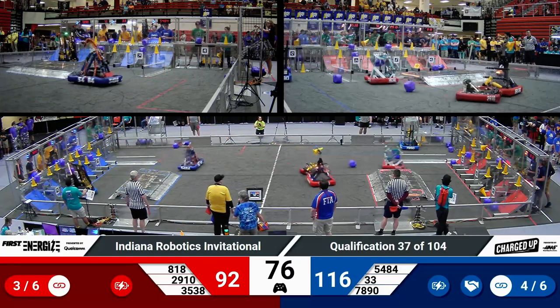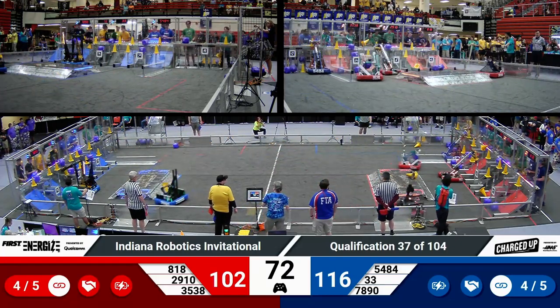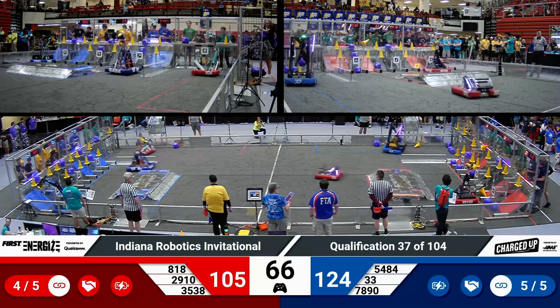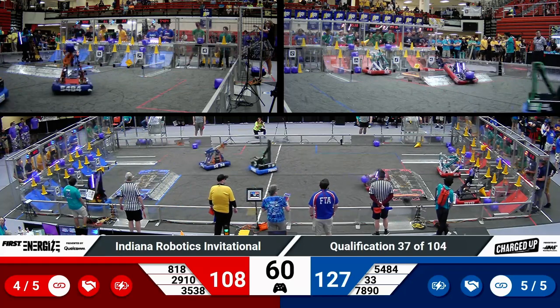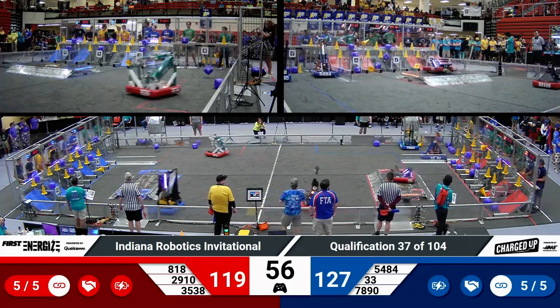But we've got plenty of time, 75 seconds to go in this match. Everybody moving quickly. Jack in the Box scoring again with a cone for the red alliance. Their partner, the Steel Armadillos, doing the same. And here come the Robo Jackets, the third partner. They score low with a cone.